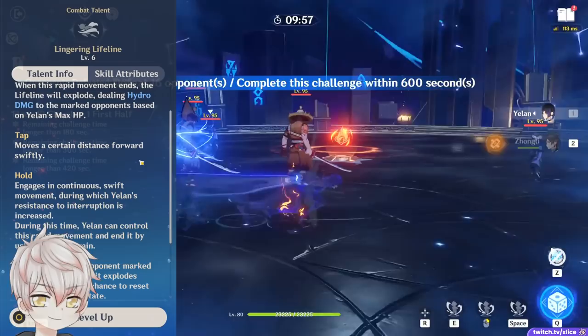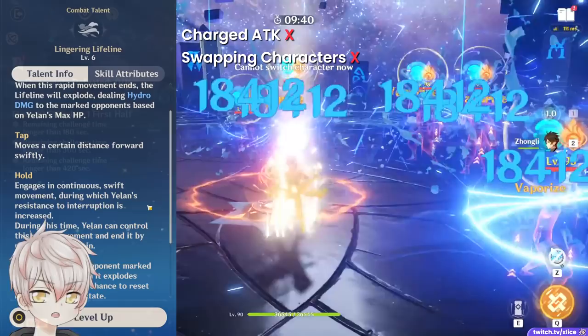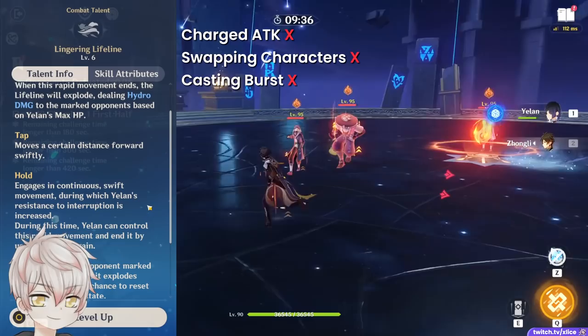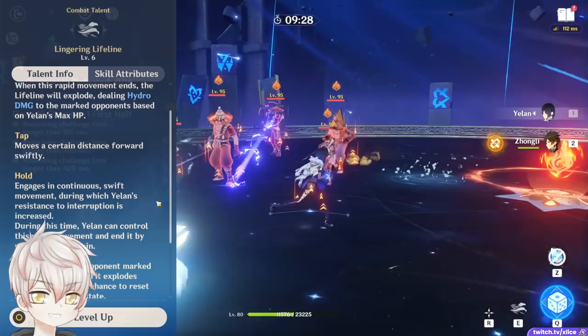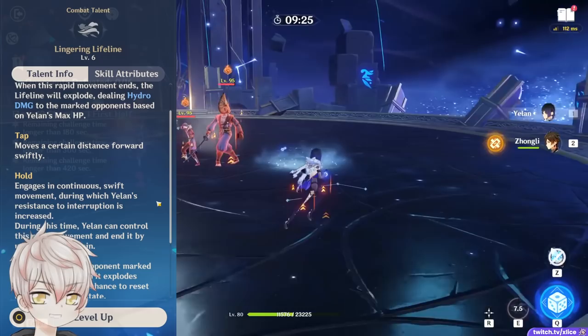Unless she takes damage that interrupts her out of the skill, the ability itself must be manually cancelled before any additional action is taken. I've tried charge attacking by holding left click while in this state — it doesn't immediately cancel the ability. Swapping characters also doesn't work, and immediately casting her burst while in this state doesn't work as well. You need to do any of the key presses visible in the bottom right to cancel the ability. In actual practice, I find the tap version to be a lot more meaningful and quicker to provide her energy — it's less clunky, doesn't require 2 inputs, and generally has faster rotations.